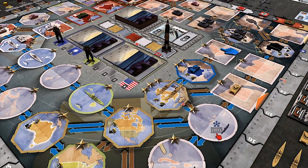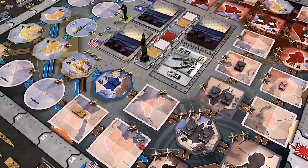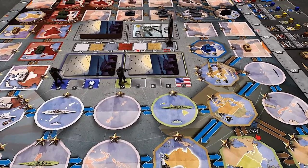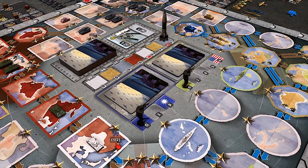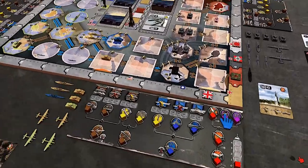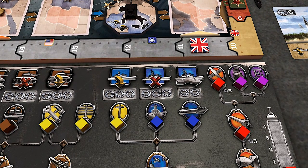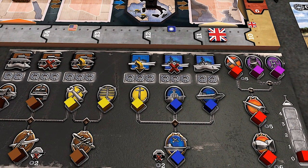Everything else is in the rulebook. There's the Rocketry technology — if you develop it you'll be discarding cards from your opponent's hand. It starts with V1, then V2, and the A-bomb at the end. You also have the Violet technology — Spy and Enigma — which helps you manage your hand. So there are lots of decisions to make to win the game. It's very deep.